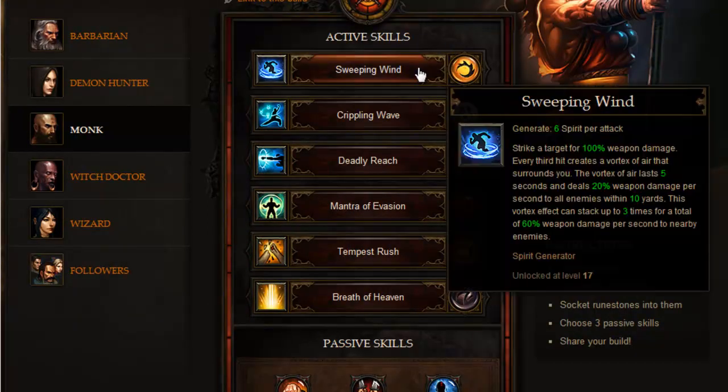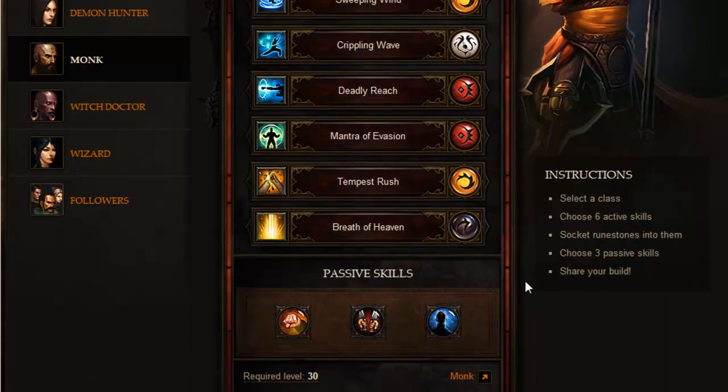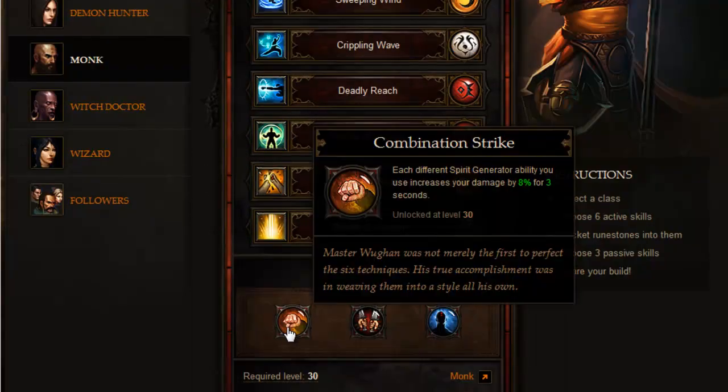For the monk especially, you'll notice I'm using 3 Spirit Generators, compared to other classes — like the Barbarian where I recall using only one Fury Generator. The monk has a passive skill called Combination Strike: for each different Spirit Generator ability you use, it increases your damage by 8% for 3 seconds. This unlocks at level 30, so this might not be a leveling build — you'll only use it at its full potential starting at level 30.